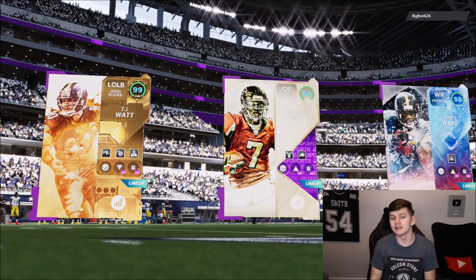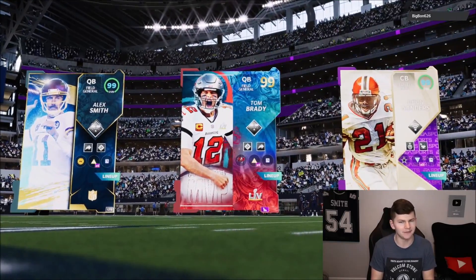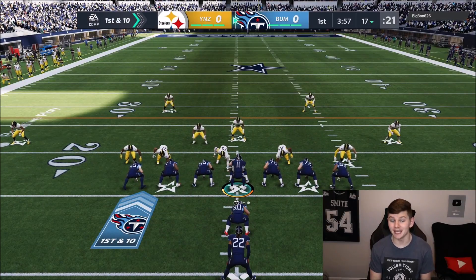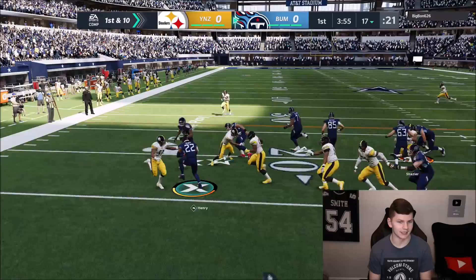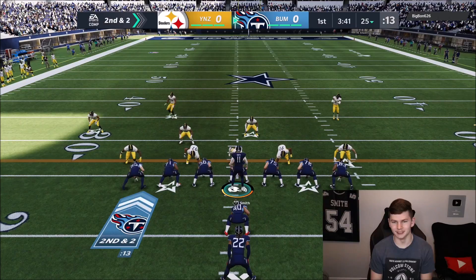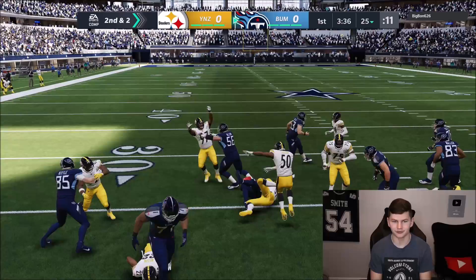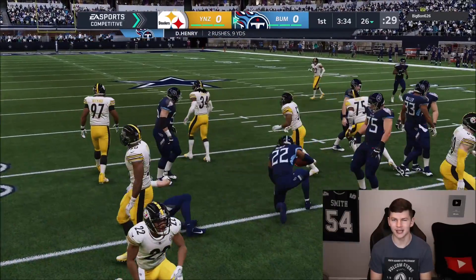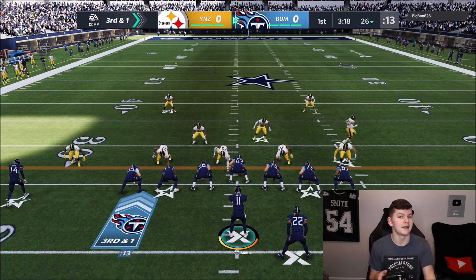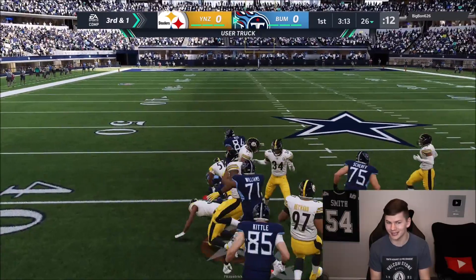My opponent's top three: he's got Vic, TJ Watt, and Hines Ward — so I'm guessing Steelers theme team. There's my top three with Brady and Alex Smith. I decided to rock out with the Titans uniforms because Derrick Henry in the Titans uniform looks so nasty. It looks like he has a complete Steelers theme team except for Sam Mills. I'm using Recuperation on Derrick Henry so he's going to get his stamina back quickly — I can just run, run, run, Derrick Henry trucking over somebody.